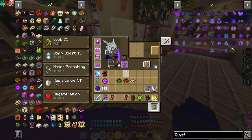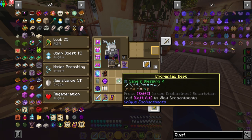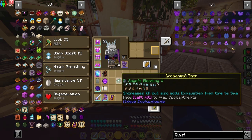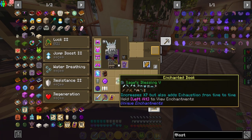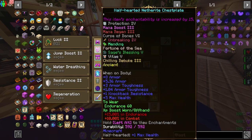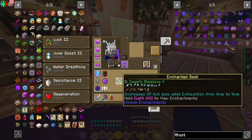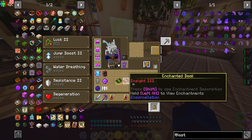The first thing we need to talk about is enchants for your gear. The major things that we want to be looking at are these enchants right here. We have Sage's Blessing, which basically increases XP. It says it also adds exhaustion from time to time — I'm assuming that means it takes more food from your saturation. You could put Sage's Blessing on all your gear: all your armor, your weapon, and your shield. You can also put it on your tools. Just armor, weapons, and shield is pretty good.